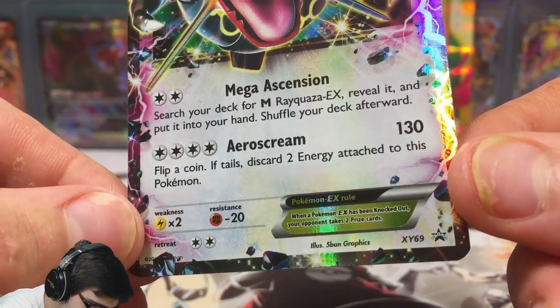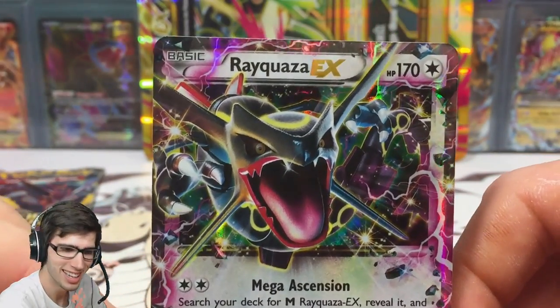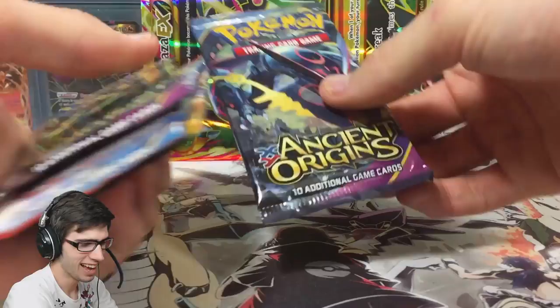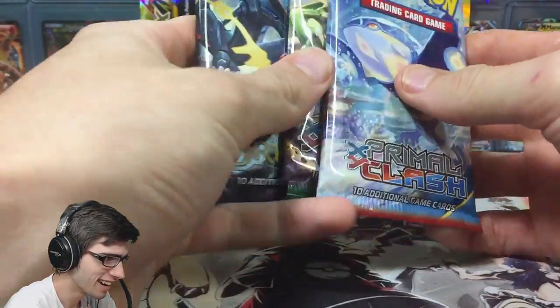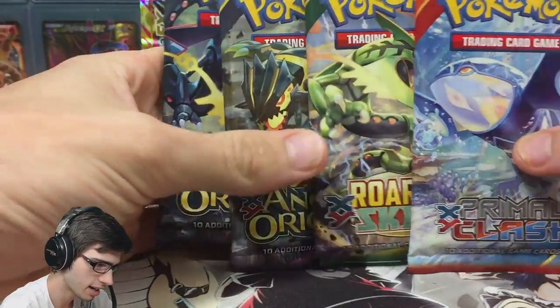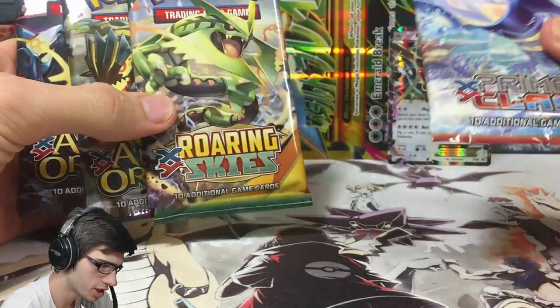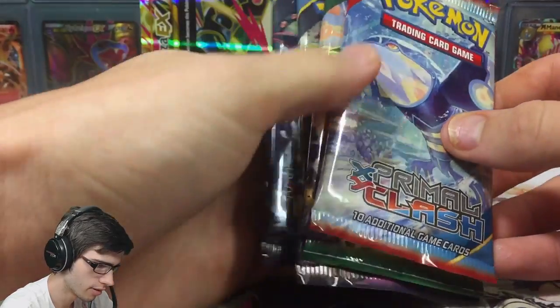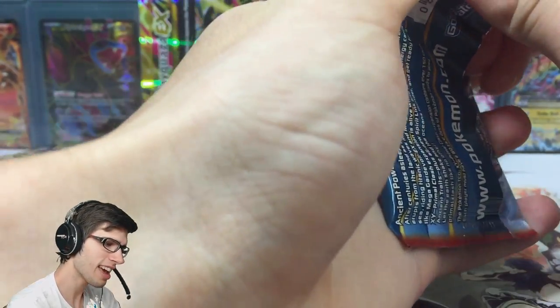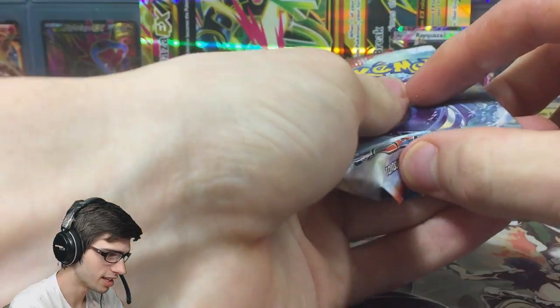Not bad — it's a Shiny standard Rayquaza EX with 170 HP, Mega Ascension, and Aero Scream. Promo number 69. Anyway, let's keep this Shiny Mega Rayquaza Ancient Origins pack for last, and go from promo, Primal Clash, Roaring Skies, then Ancient Origins in that order. I've been waiting to open this forever, so without further ado, let's get straight into these packs and see what we can pull today.